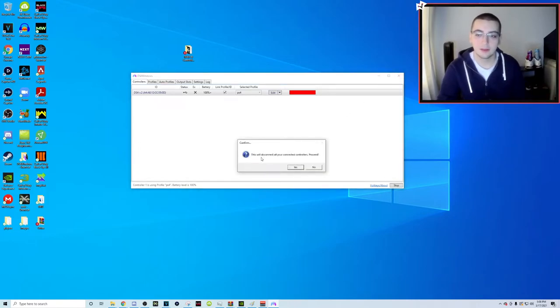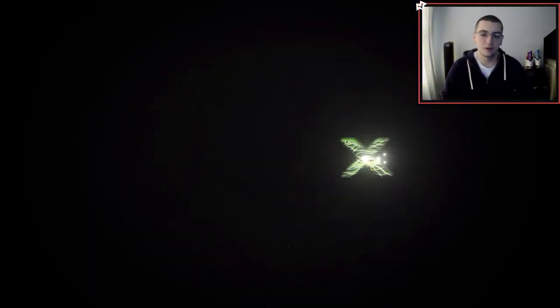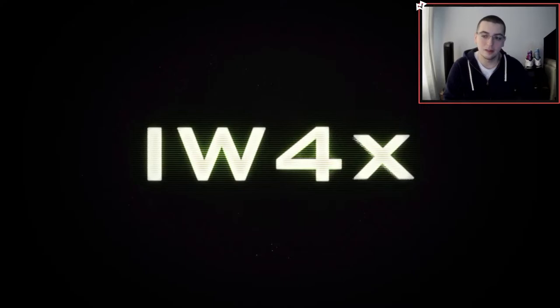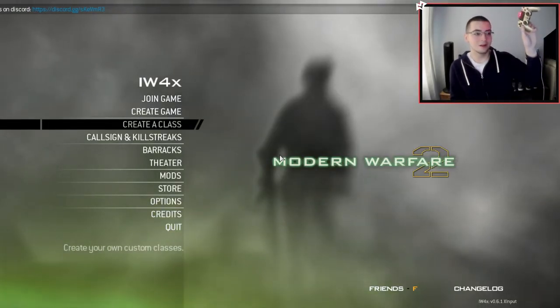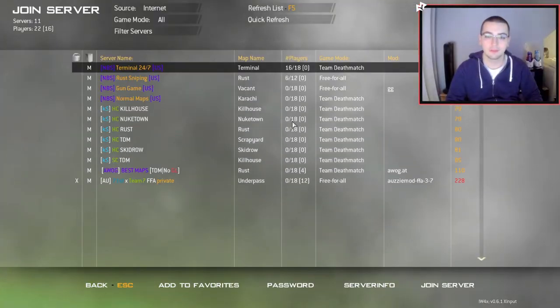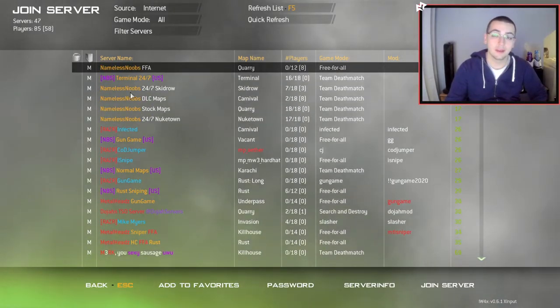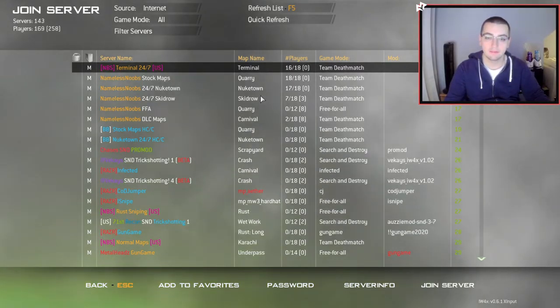If you click X it says 'this will disconnect all of your connected controllers' - click no so it keeps running in the background. Don't worry about it at all. Now open IW4X back up and wait for the loading screen. Once we're back in the game - the controller is working, we love to see that. Your next step is to find the servers you like and favorite them. All the servers are loading in now.